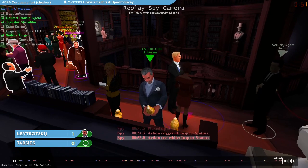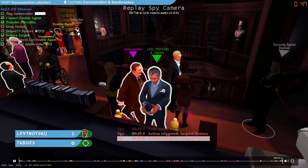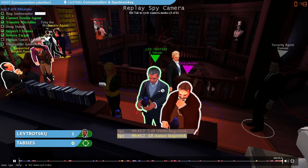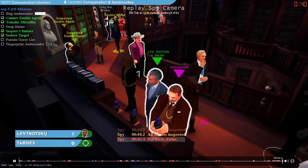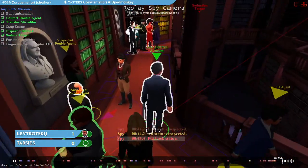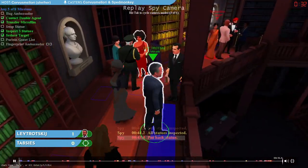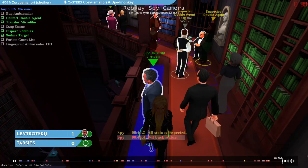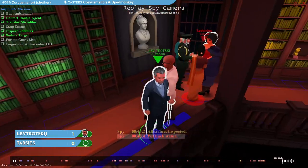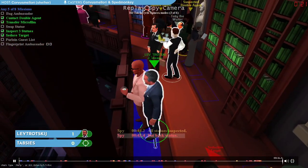Now we're at statues. We can inspect the statue we're holding by looking at it, as well as the statues to our right and left. We need to inspect three statues to complete a mission. By standing here at statues for that long, we were able to do it — we've inspected three statues and completed our fourth mission. We're also highlighted because going to statues is something almost all spies will do, and many snipers will highlight anyone who goes to statues to remember they could have completed the inspect statue mission.